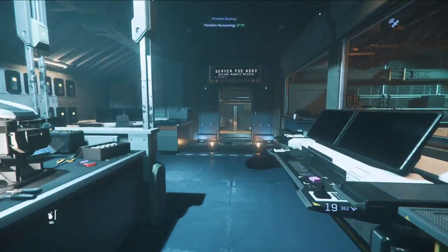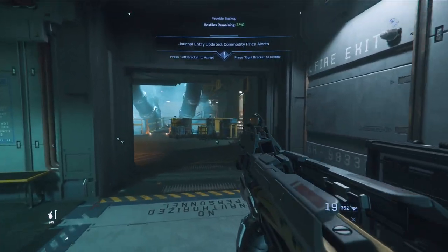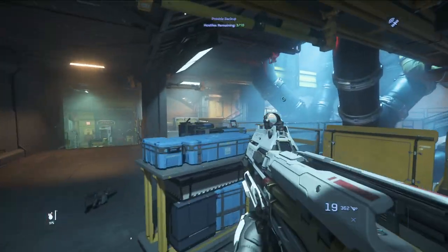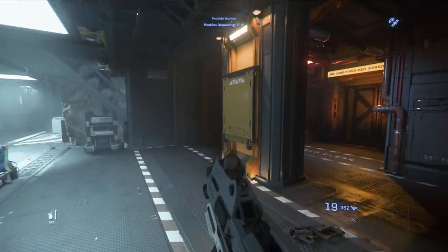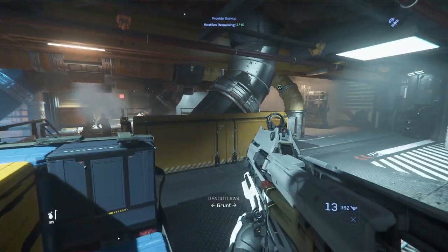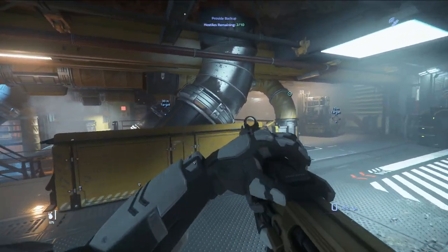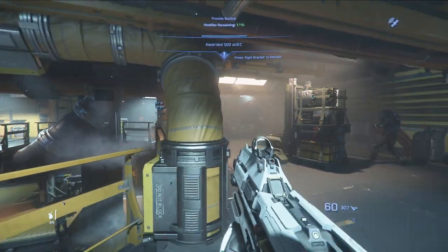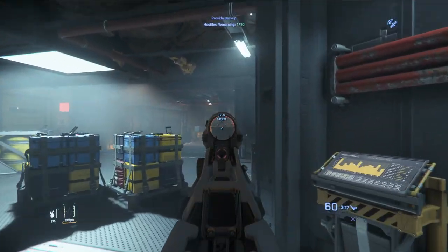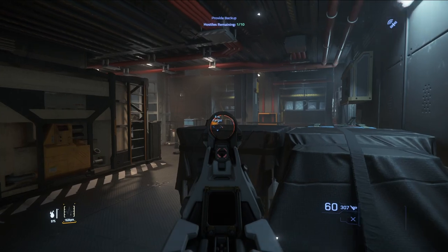Some cover with holes in it doesn't really count as cover — they can shoot through the holes, this game is realistic that way. It's already four out of ten hostiles down. When you do provide backup, the AI do a lot of the work for you. A silencer on your gun helps — it means you fire and enemies don't know where you are. Without a silencer, enemies funnel toward you, which can also be effective. Taking out the last couple of guys — they tend to have markers over their heads.